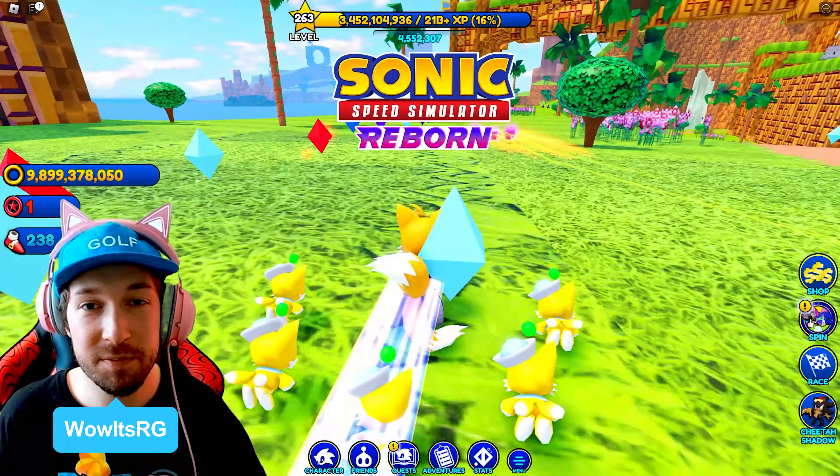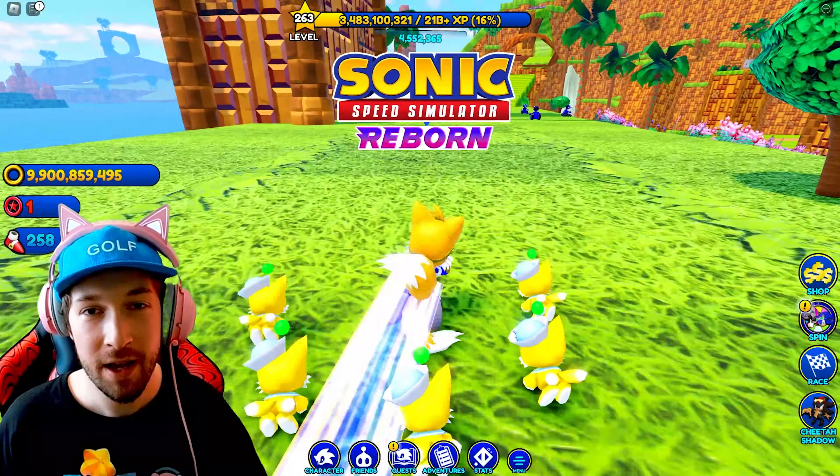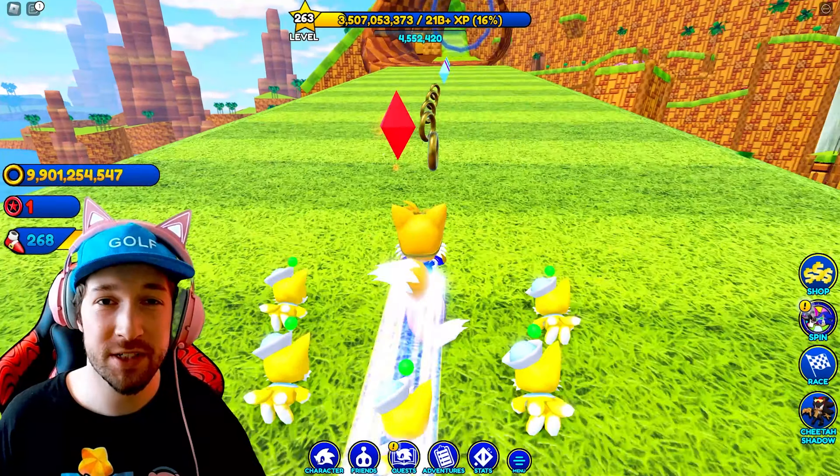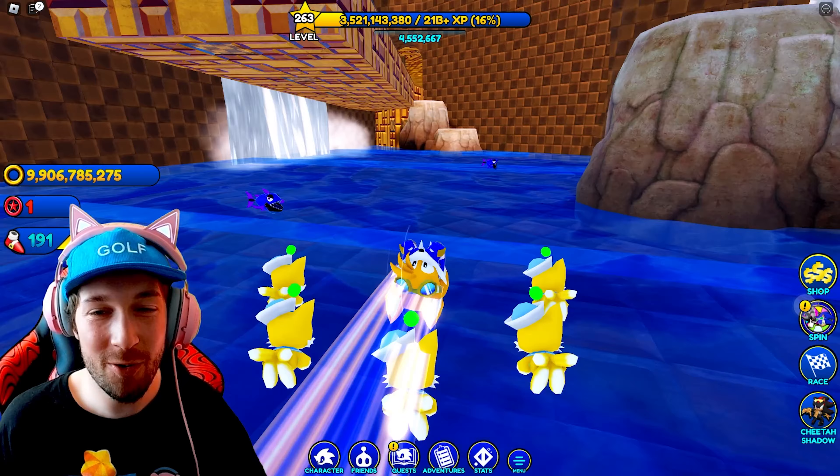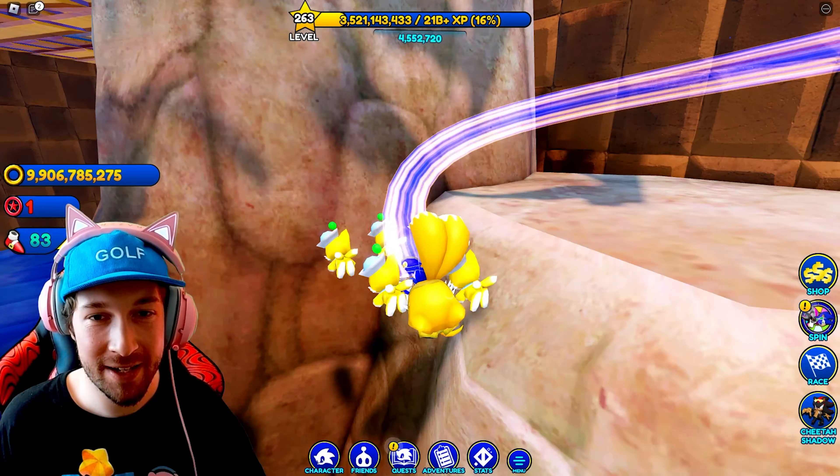What is up guys, we are back with another Sonic Speed Simulator glitch video. I'm going to be showing you a secret UGC area hidden in Emerald Hill today. You have to go through quite a few glitched areas to get there.